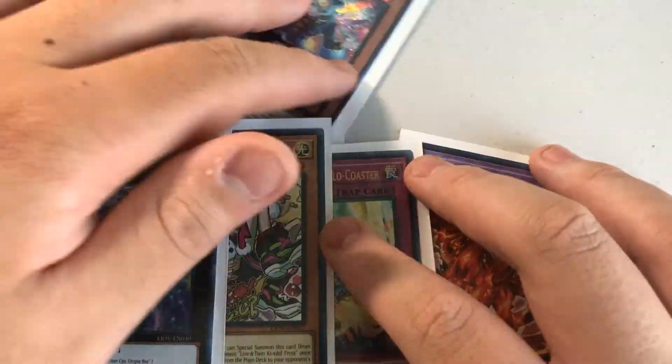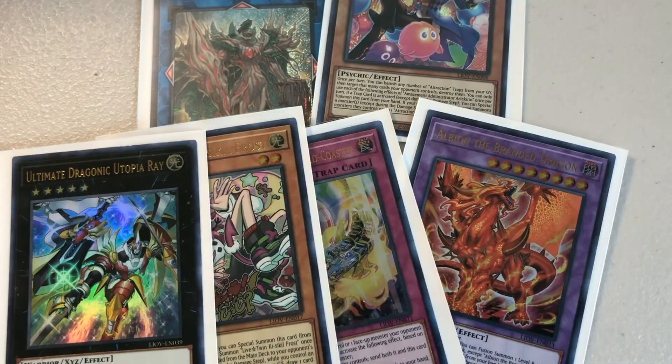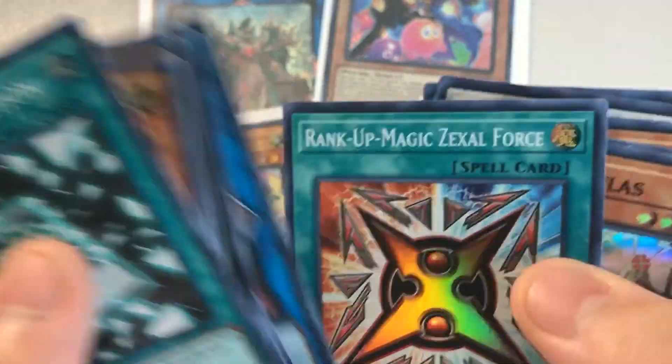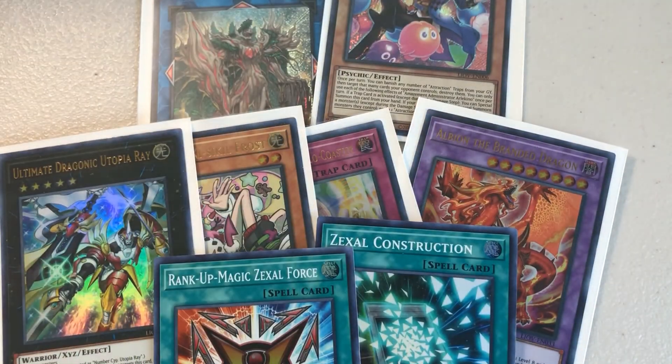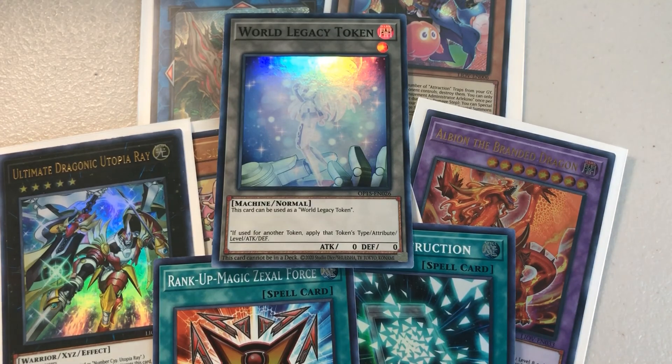Overall from the Booster Box, we got 2 Secret Rares, 4 Ultras including Dragonic Utopia Ray which I was really looking forward to, plus a bunch of cool Super Rares like Zexal Construction and Zexal Force. We even got a World Legacy Token. Thanks for watching — don't forget to leave a like, subscribe, and leave a comment below.